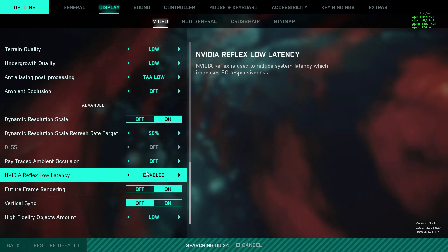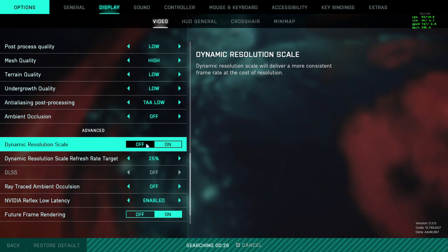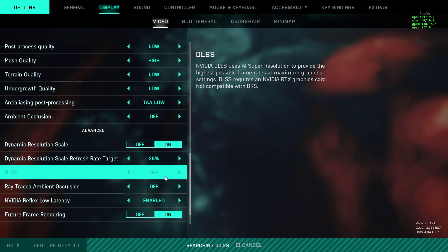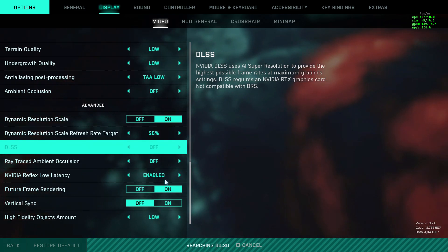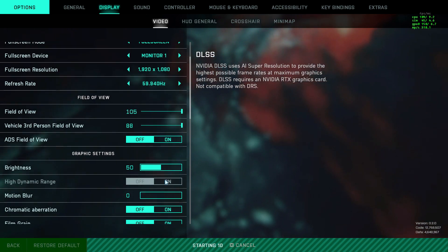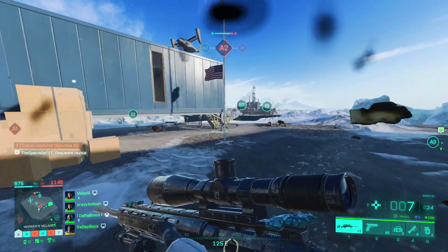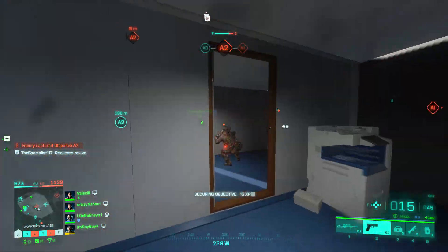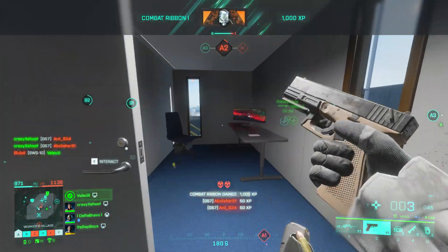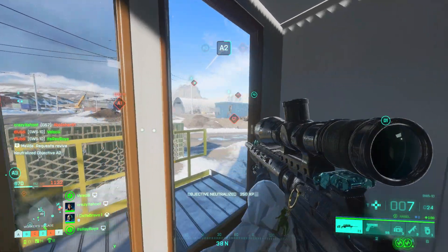Make sure you turn VSync off and Render Future Frames on. For Render Resolution, you can play around with that — personally it does nothing for me, but you never know. DLSS should be off because from what I've tested it makes the game look a lot worse and causes more FPS drops than it adds. That's pretty much everything for the settings. If you still have problems, turn everything to the lowest possible and even lower the resolution a bit to help with FPS.